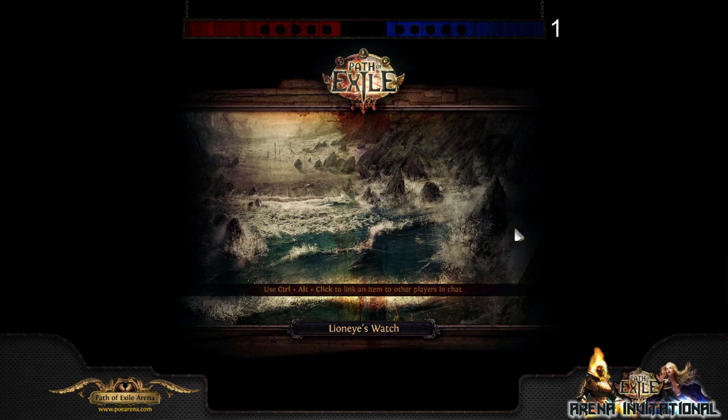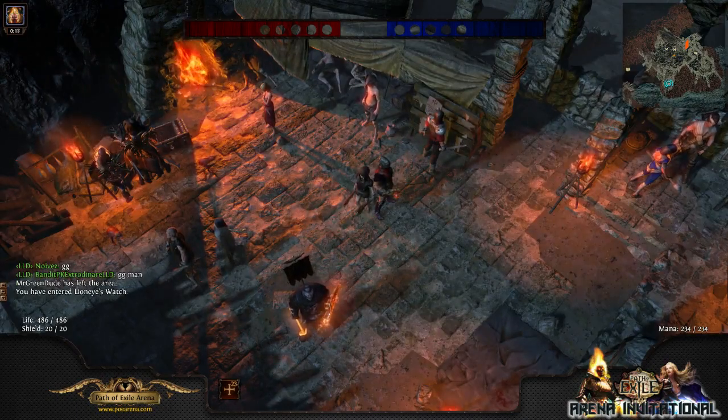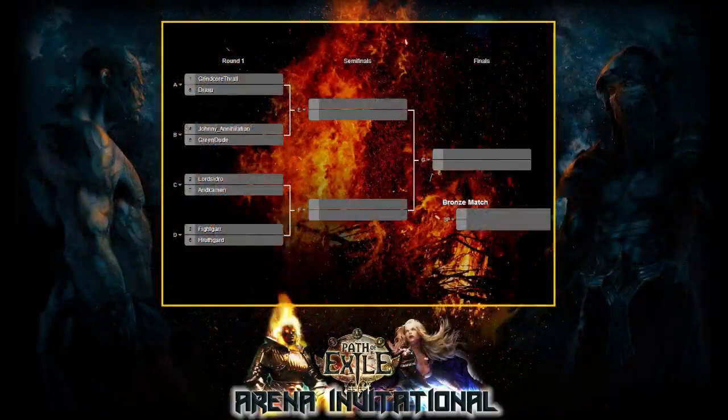It's the best of five — the first person to get three wins. So we have one more match, and if Draxu wins it'll extend it. The players have 60 seconds in between matches to change items and make small tweaks to ensure they'll have an edge in the next fight. I can guarantee you the players will be looking at their gear — even Grancor. He likes to improve it. So we're going into this third game.